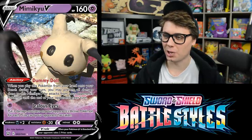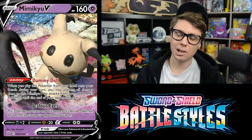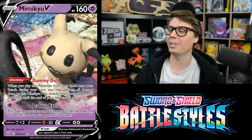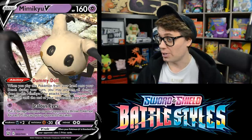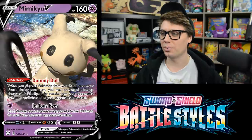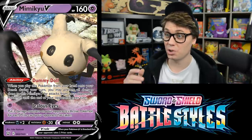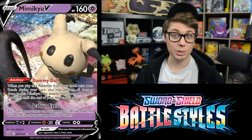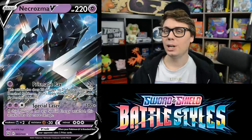Mimikyu V has a very strong ability but I'm not sure it makes it a good card. Dummy Doll, when played from hand to the Bench, prevents all damage done to Mimikyu V by attacks until the end of your opponent's next turn — so it's invincible for a turn. Then Jealous Eyes puts three damage counters on your opponent's active Pokemon for each Prize card they've taken. In Expanded you have AZ, and you could play it with Robo Subs to deny prizes. But this is probably more gimmicky than anything.